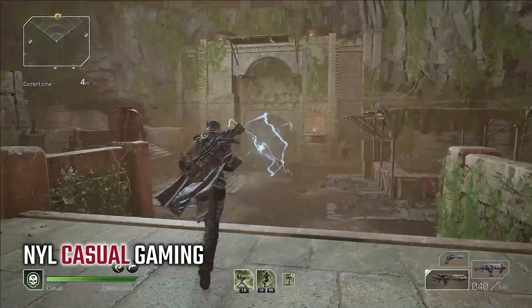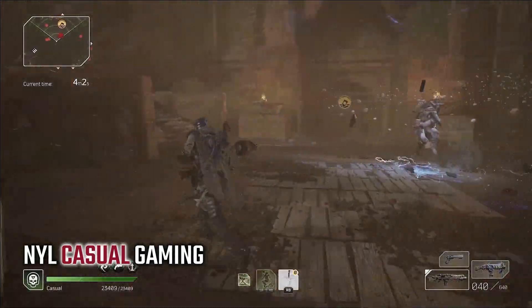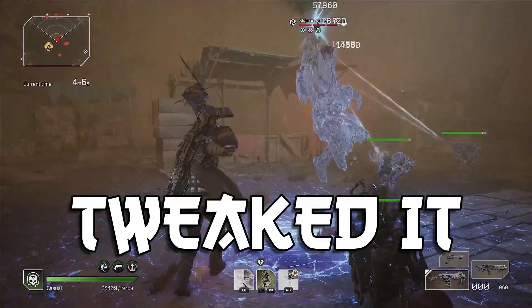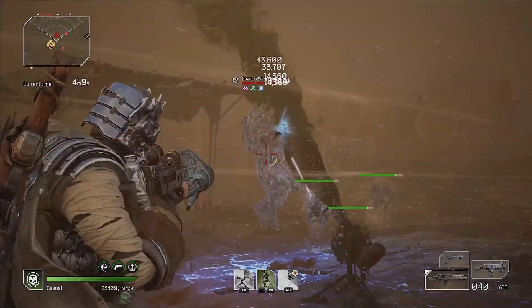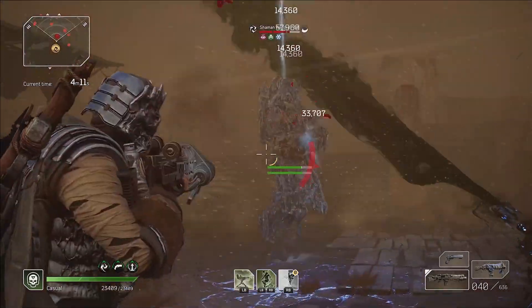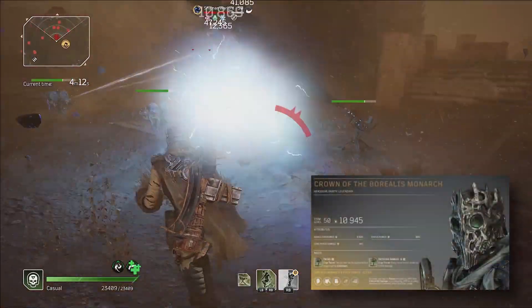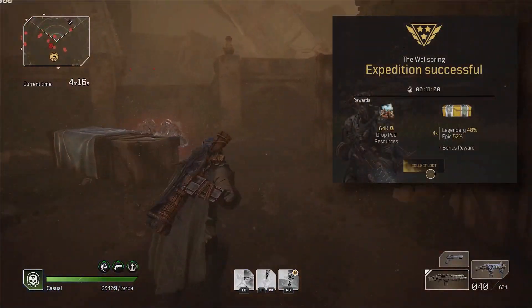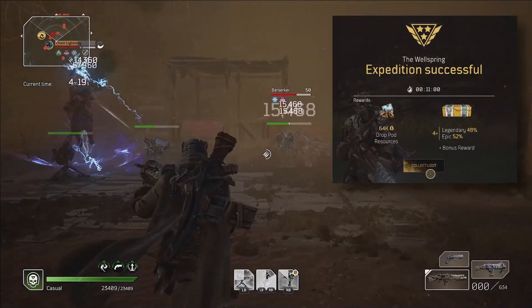Casual here. This week I was feeling a little burnt out on playing with builds until a friend said try this. So I did, I tweaked it a bit, and suddenly I'm having a blast. Big explosions, turrets of death, a gear set I shouldn't be using, and CT15 easy mode clears. Wellspring in 11 minutes anyone? Let's get into it.